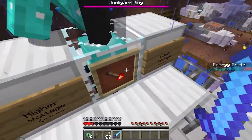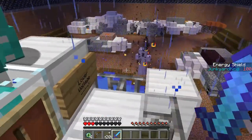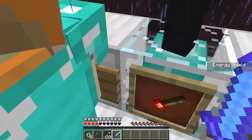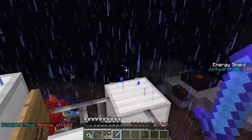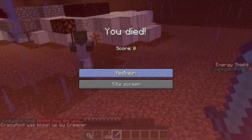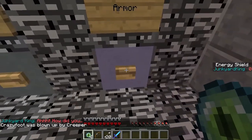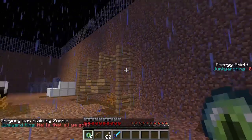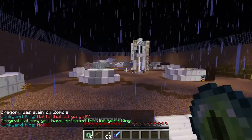Let's climb back up here. I hit the Junkyard King and he didn't take any damage. I'm changing the voltage switch. I'm messing with the voltage switch. How did I die? I just got blown up. Me too, by something. I don't even see how I got blown up. The Junkyard King's energy shield went down!